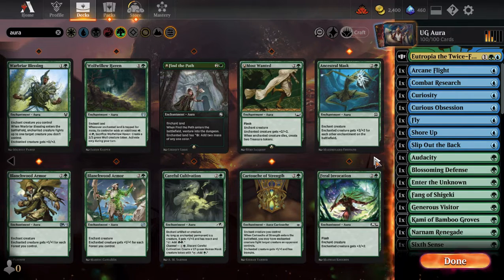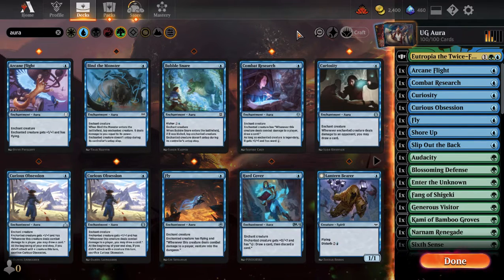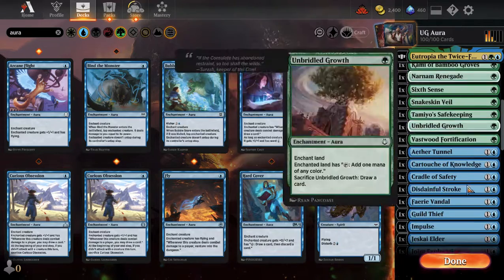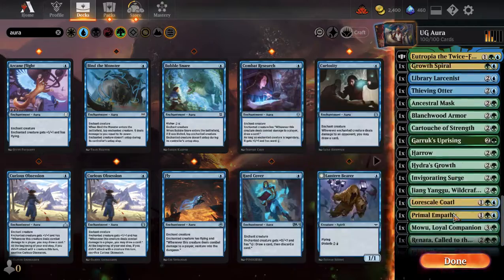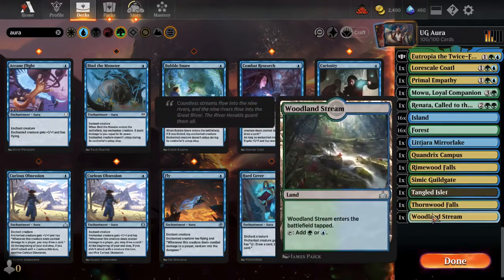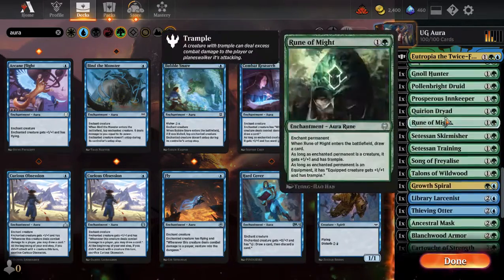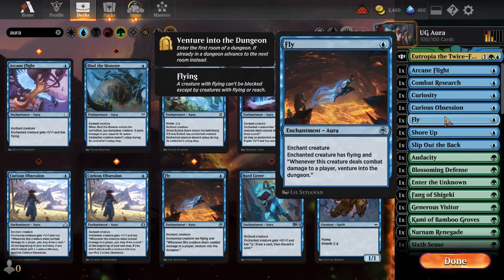So the additions I'd suggest: Hardened Scales, Rishkar, and Warbriar Blessing. The main problem was we just didn't draw into our enchantments. Boosting that enchantment count and maybe the land count — I currently have 32 lands plus a decent number of land-spell cards like Drawry's Disruption — but maybe I need one more land. No cool Simic-exclusive auras to add, but those are my thoughts on bumping the deck's power level.